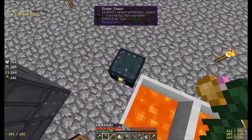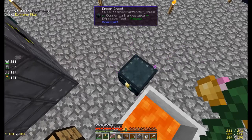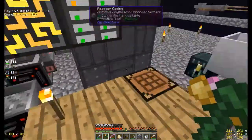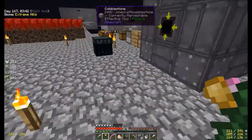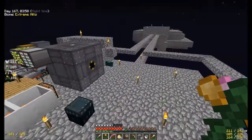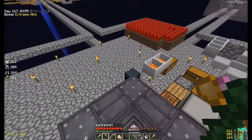So I made two ender chests. I put one down here and one down in the End, and I went and got all my stuff. For some reason, there were skeletons spawning on top of the tower that I died on, so I had to mine through a bunch of obsidian using the iron pick I brought with me. That took ages, but I did finally get back.